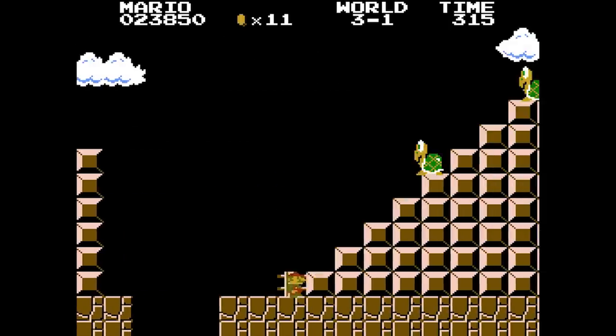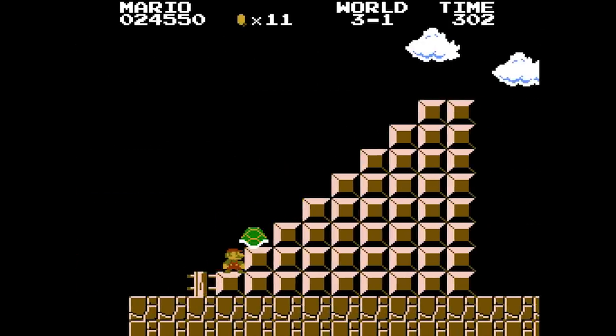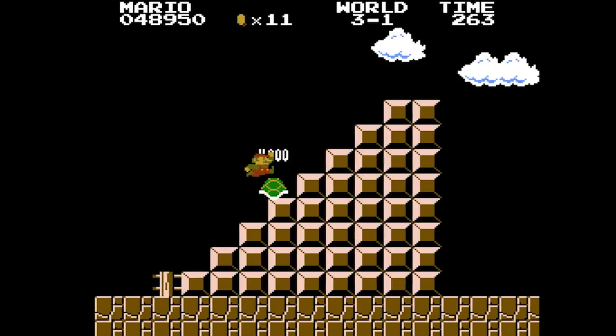The one glitch I could perform however, is the infinite lives exploit, which is actually something that shows up in almost every Mario game. This can be performed at the end of World 3-1 by using a Koopa shell and continuously bonking off it to rack up the 1-ups. This may take a bit of practice to get used to, but it's nowhere as difficult as the other two.